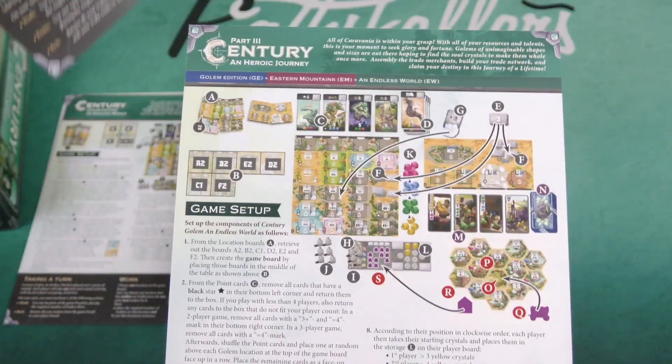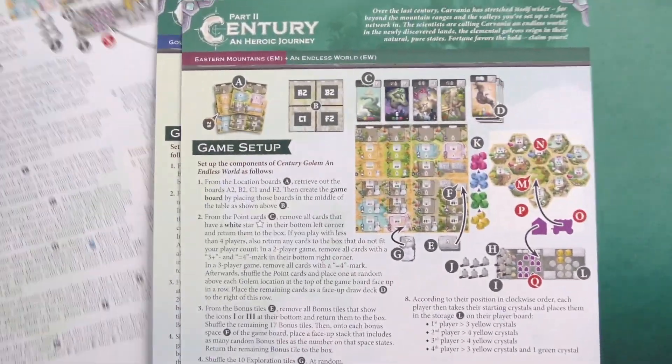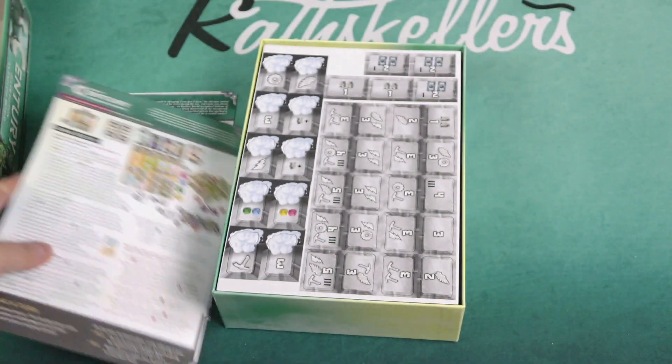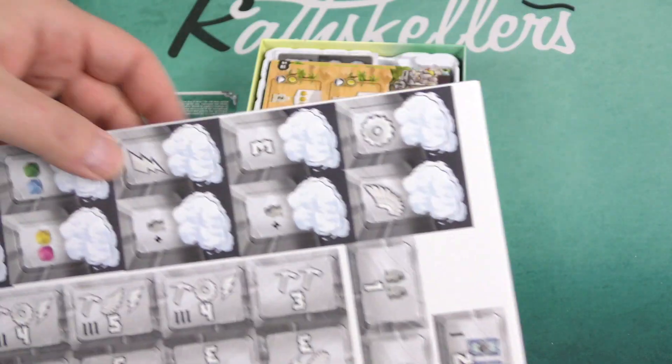Here's the Heroic Journey — part one, part two, and part three. Let's take a look at the cardboard components. Here are some tiles.